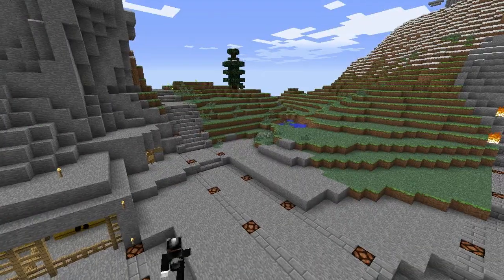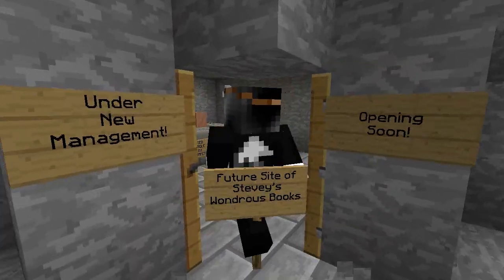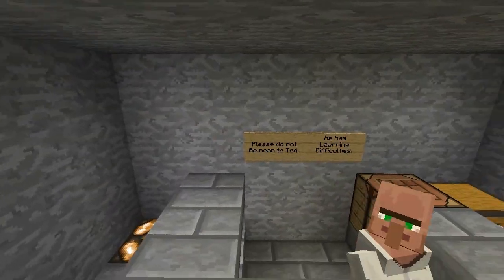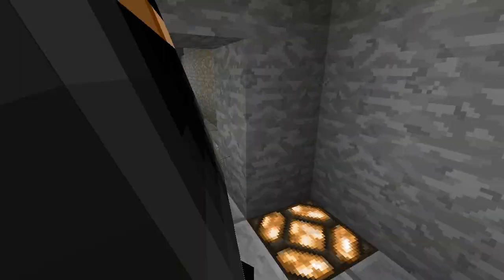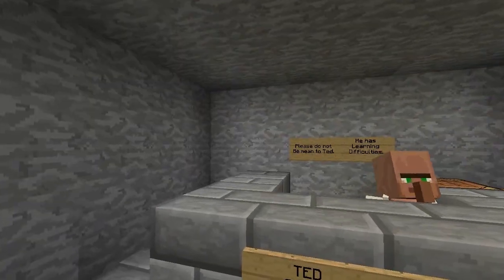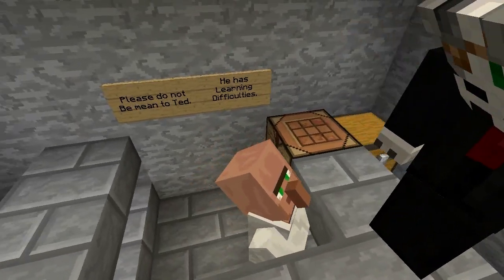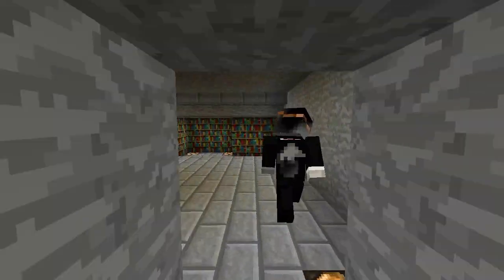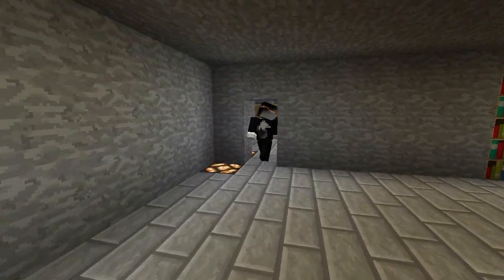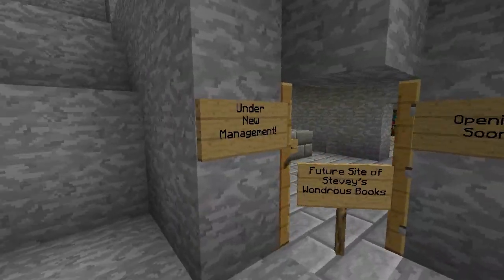We've got the Stoner Mansion Stables — since this is a tiny little thing, it's the future site of Stevie's Wanderous Books. It hasn't opened yet because I still haven't got enough supplies to actually sell anything. This is Ted — say hello to Ted. He has an extra cookie, so it's kind of a cookie meter. It's a bookshop — basically I'm just going to have signs on the walls that sell books at some point in the future.